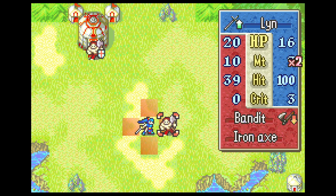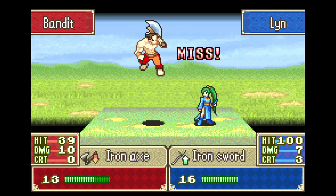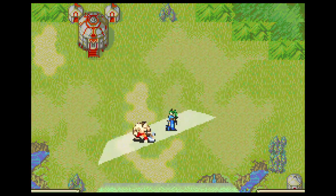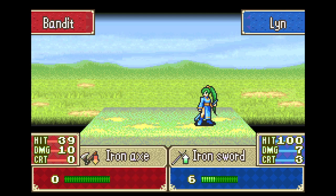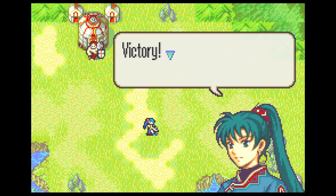Basically, the further away you are from 50, the more likely you are to hit or miss depending on which side you are. Anyway, now that that's out of the way, let's actually do a combat. For that attack, Lynn here got ten experience. This is a Fire Emblem where anytime a unit is in battle, they get at least one experience point. If they land an attack they'll get more, and if they get a kill they'll get even more than that.